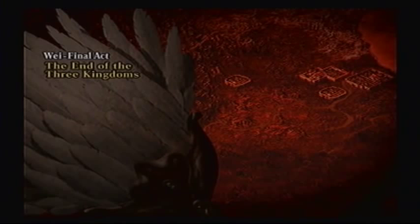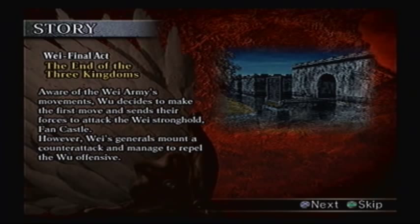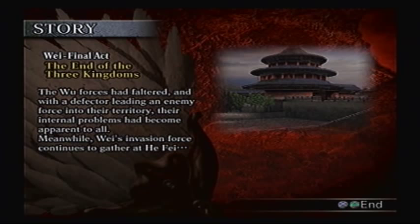Aware of the Wei army's movements, Wu decides to make the first move and sends their forces to attack the Wei stronghold, Fawn Castle. However, Wei's generals mount a counterattack and manage to repel the Wu offensive. The Wu forces had faltered, and with a defector leading an enemy force into their territory, their internal problems had become apparent to all. Meanwhile, Wei's invasion force continues to gather at Hefei.